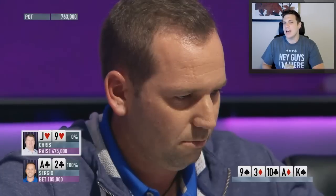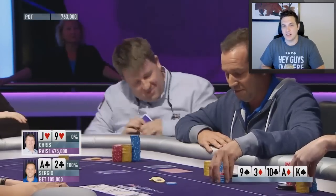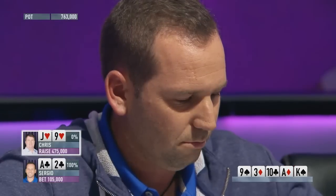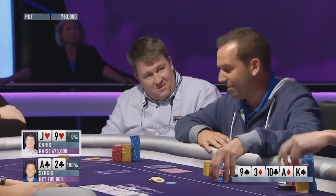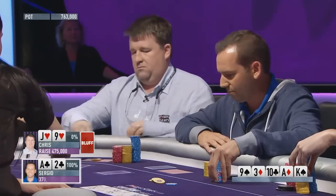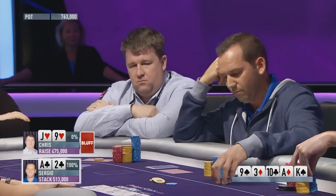Chris Moneymaker does decide to bump it up to 475,000. I'm not a big fan of this size — he's leaving Sergio about 30 to 40k behind. If you're going to raise someone 90 to 95 percent of their stack, just put them all in. We haven't seen much of this river bluff-raise action this season, and somebody's about to pocket two grand.